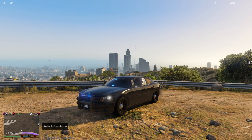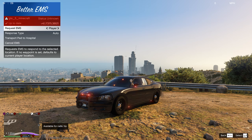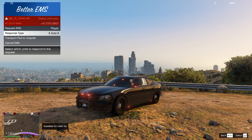Number one is Better EMS. Most of you probably know all these scripts. With Better EMS, if you press the slash key next to Z and the shift key, you get this menu. You can use J, K, and L buttons but it messes with your ELS settings, so I turned those off and just use this menu. You can request EMS to your player or to a waypoint, and then you can choose the response type.